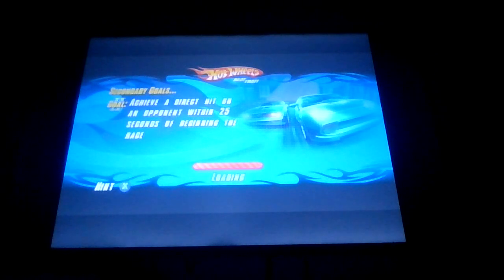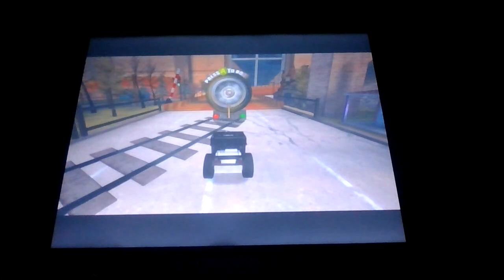Now it's time for the Rampage. The goals are: drift a total of 2,500 points, and take out the first car under 25 seconds at the beginning of the race. That's our second goal, which is a very easy one as long as you're not too bad at aiming. We're going to take out 5 cars instead of 4 — easy, it's 4.